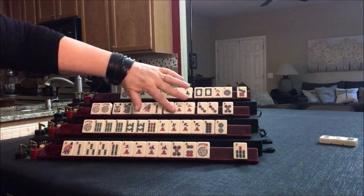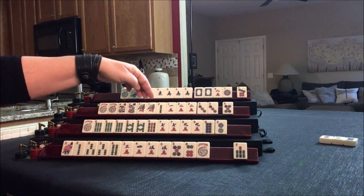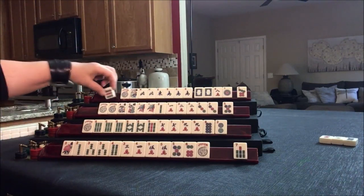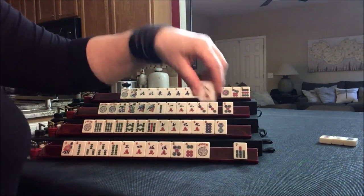Flowers 1, 2, 1, 2 concealed under consecutive run. Or we could do 1, 2, 3 kongs. Let's draw 9 dot — none of these are helpful. Let's get rid of the 8 crack and draw for east.